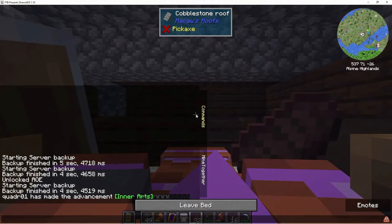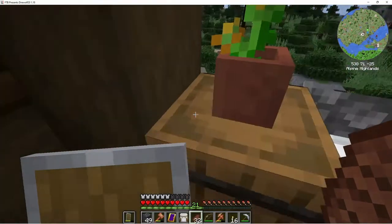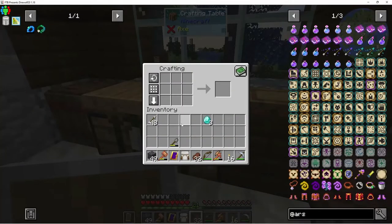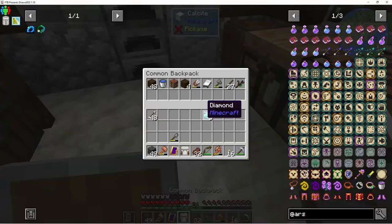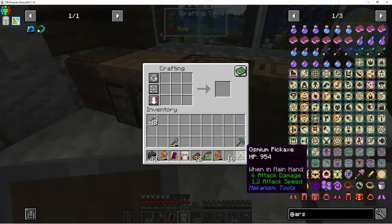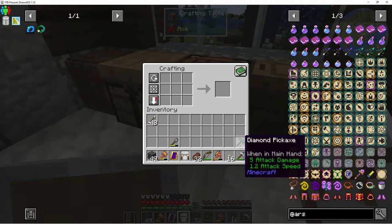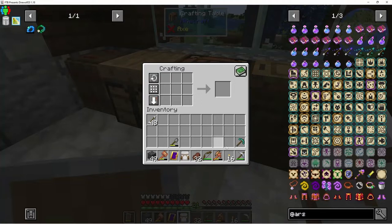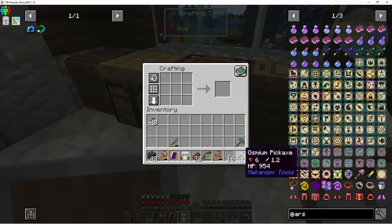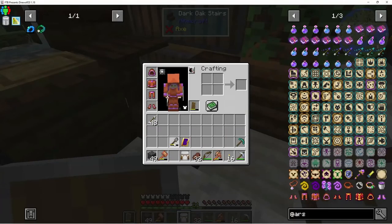So let's make the diamond pick and go try and find some lava. I know there's surface lava but it's quite a ways away — we may have to use that if necessary. I wonder if I could have mined with this osmium pickaxe — I'm not 100% certain what the mining level is on osmium; I just assumed it was the same as iron.